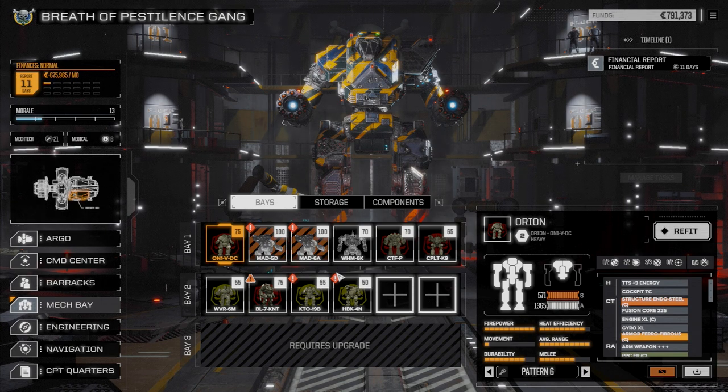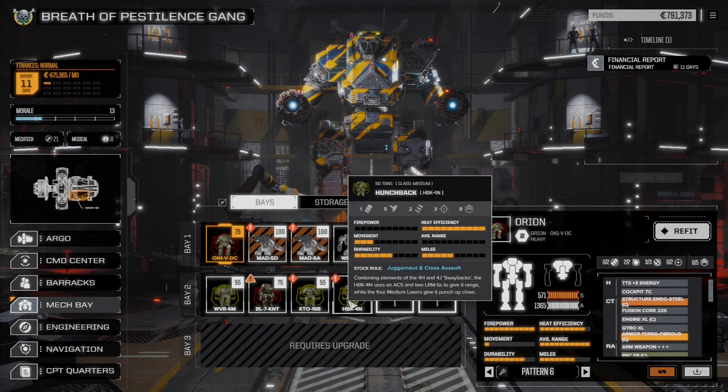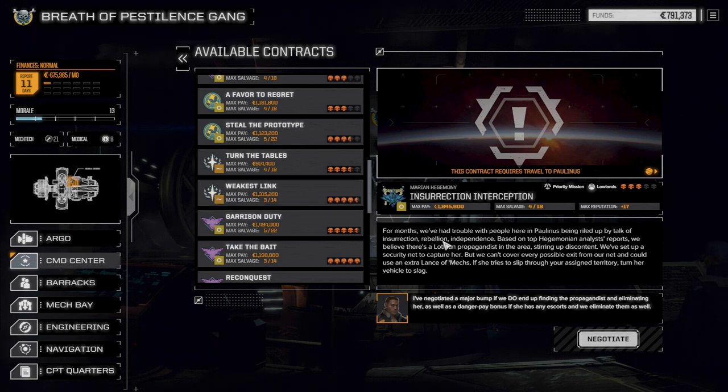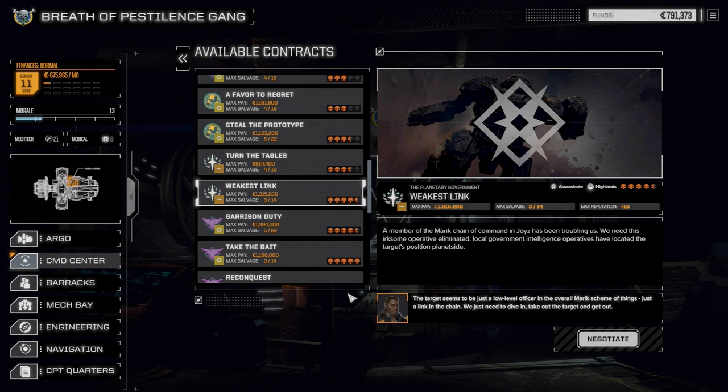I could refit our heavy lance with these two Marauders, but for now we're just going to let them sit there. We have a couple of things we want to do first — get our third mech bay up and running and get our light lance back. We need to get our medium lance built up again. So I'm going to bypass doing these for right now, and what I want to do today is go to the contracts.